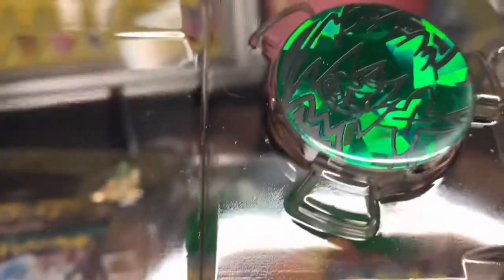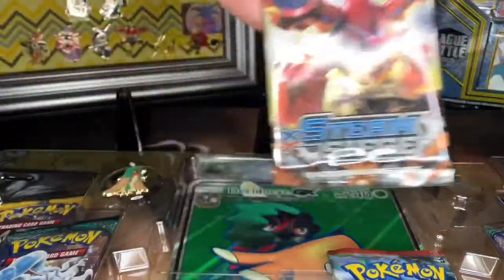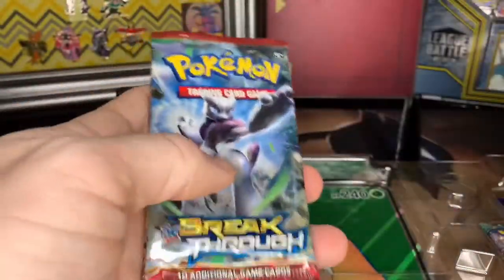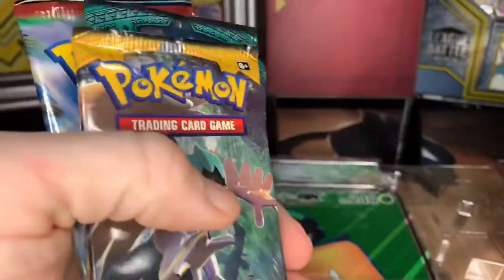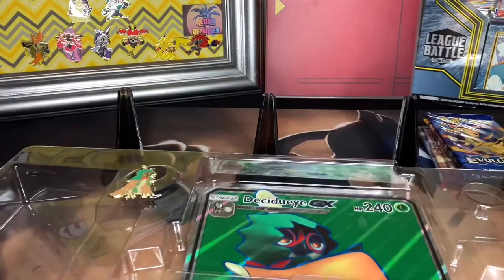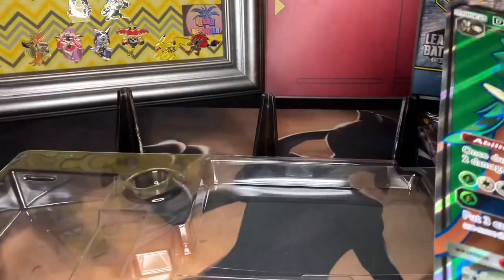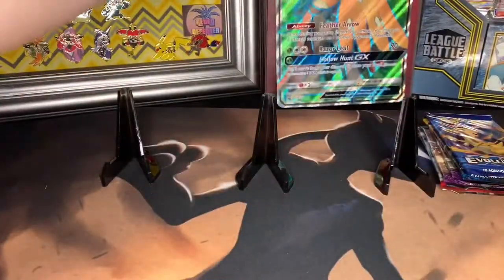Let me set this to the side. You've got a Steam Siege — oops, bring this back a bit — nice Breakthrough with a Mewtwo on it, Sun and Moon Guardians Rising, another Sun and Moon base set, and then the Evolutions XY. Let's put that to the side. We also got our jumbo card — let's get this out of the way — our Decidueye GX jumbo, which is clean.